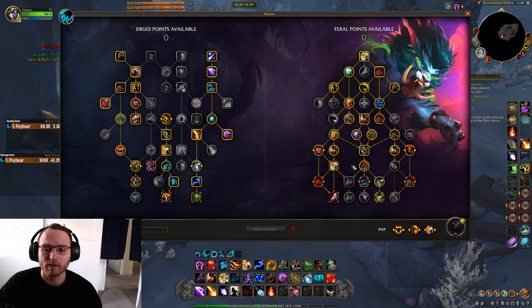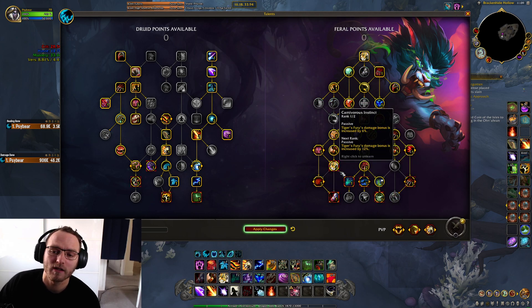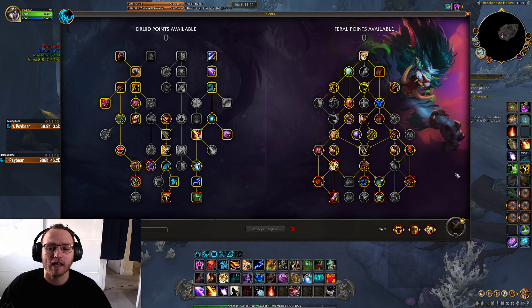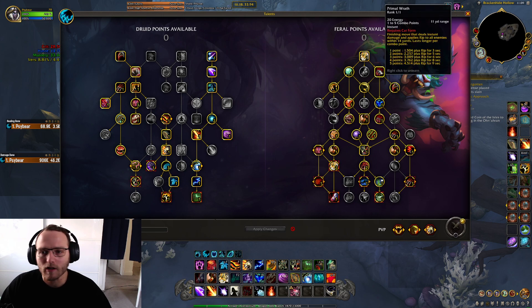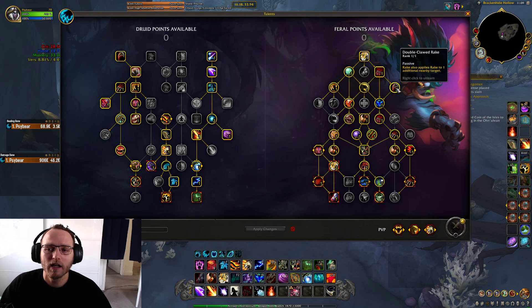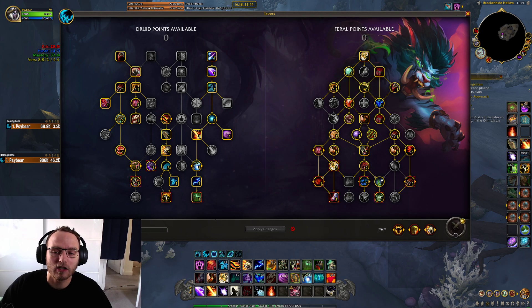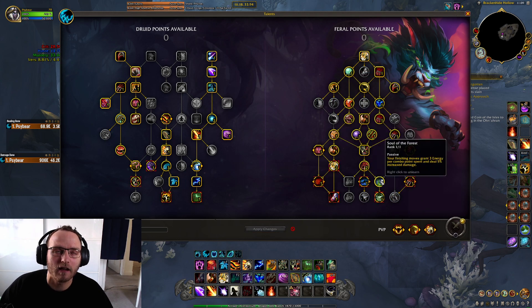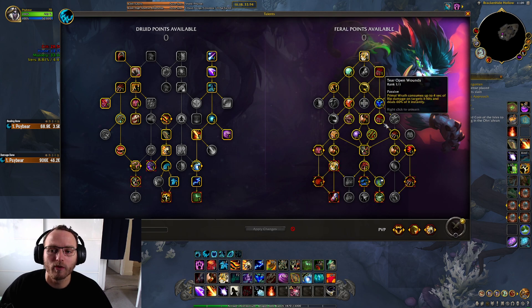2-Minute Convoke gives you burst potential. You could even drop one CI and go Adaptive. Just play around with it a little. As long as you have the AoE elements of Tear Open Wound, Rampant Ferocity, and Primal Wrath, you should be fine. You probably don't actually need Double Clawed Rake — you can drop that for Lunar Inspiration instead. You'd have something similar to Teros, but with Tear Open Wound and Rampant as your AoE options. And then you can get Infected Wounds, which is quite nice.